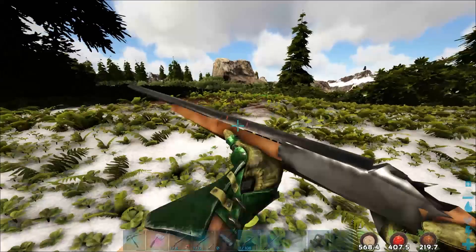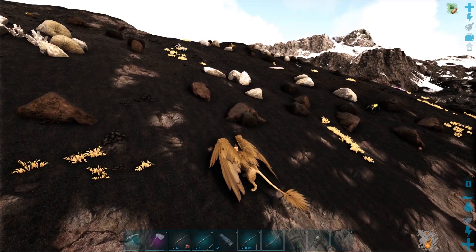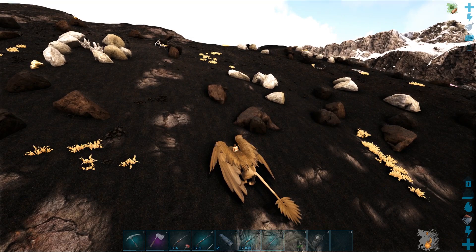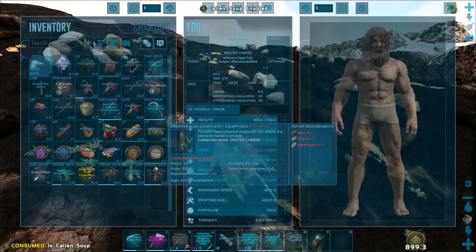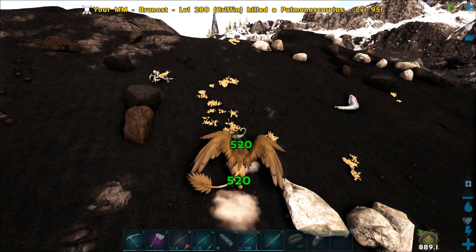Now we're at the volcano area on Ragnarok and I'm a little hot over here. I've taken off my armor so it doesn't affect the test. My character has a lot of fortitude because it's a boosted server — normally you'd be a lot hotter than this. Let's consume the Calien Soup, and you can see the heat icon instantly goes away. Now we have 900 seconds of not overheating and not draining water while super overheated.